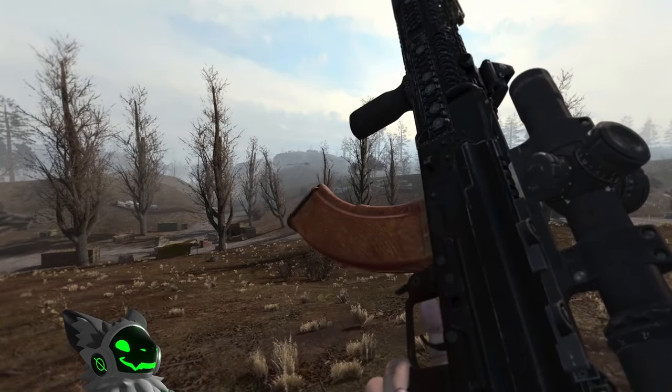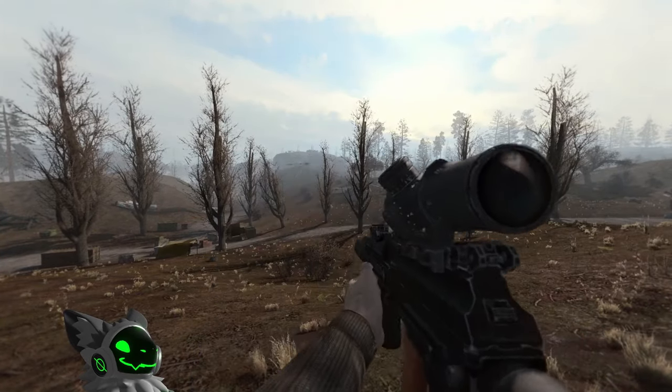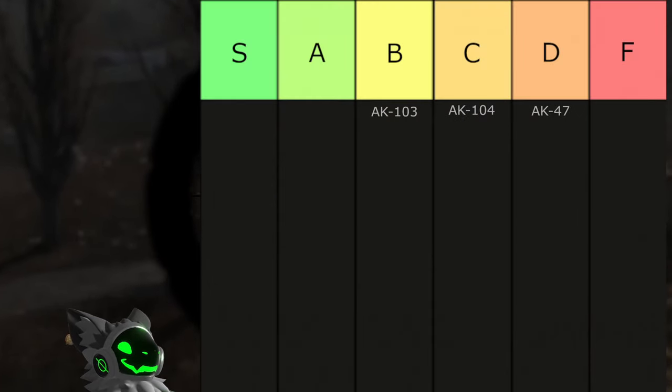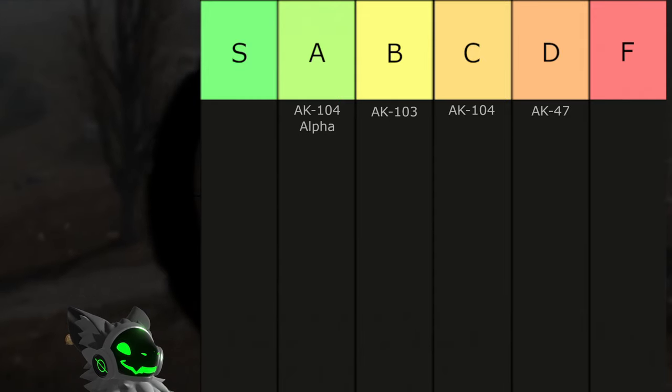A variant of the 104 is the AK-104 Alpha. This gun has a great sight selection and okay fire rate. The 30 round magazine isn't bad, but the gun has quite high recoil, so I'll put this gun into A tier.